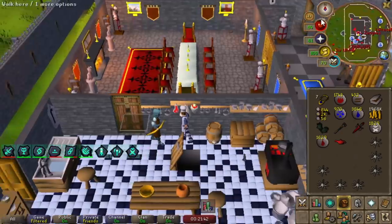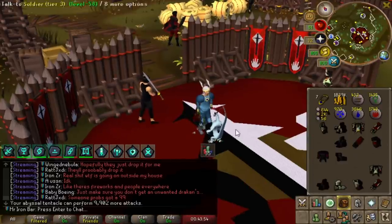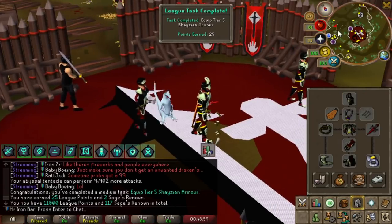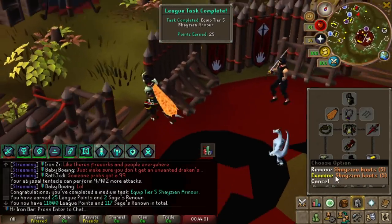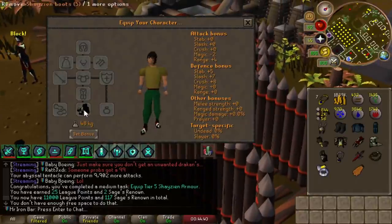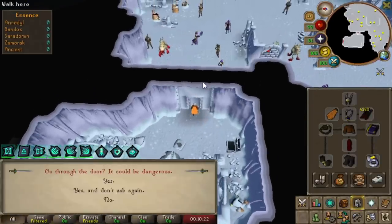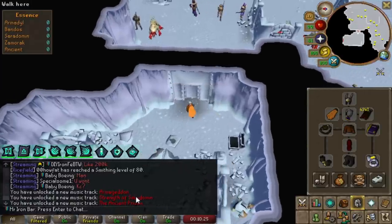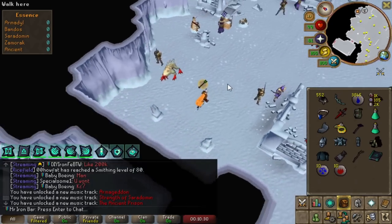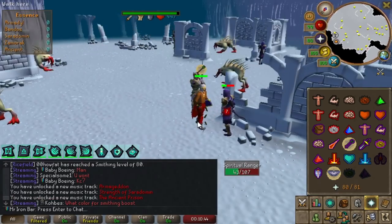Recipe for Disaster done - only took like four quests to do. We got the Seercull. This will be my best range boots for a bit - gives a plus four stat boost. I just want to get some range potions from these Spiritual Rangers for the Inferno. Good thing the quest skip let me bypass it - that was really nice. It drops a two-dose range potion at an 11 per 11 kill rate.